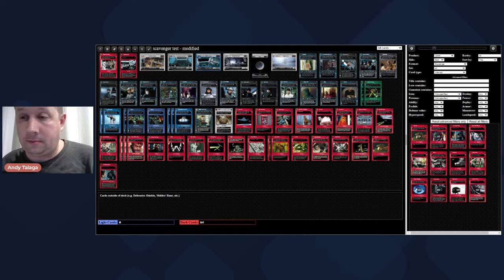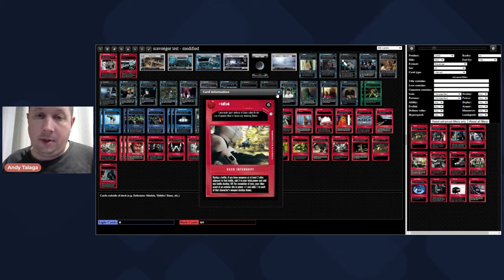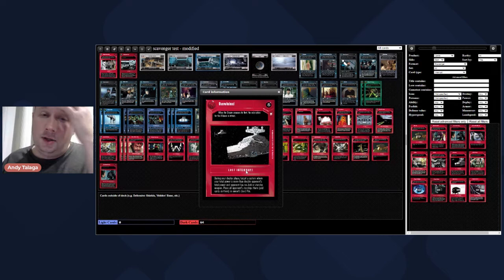Overload is a decent card if you can track because you could track a zero, but there's not really a lot of weapons. There are no Epps with built-in weapons, no lightsabers, none of that. We're going to pull all our sites out by minimum turn four since we have four docking bays, and by about turn two there won't be many zeros left in our deck, so we're not going to play it. Overwhelmed is a blowout card if you get it to work right - during your deploy phase, target a system where your total power is more than double opponent's total power and opponent has no Jedi or starship weapons. Place all of opponent's starships and cards on them in opponent's used pile. We won't play it in this deck because we have a pretty meager space package overall.